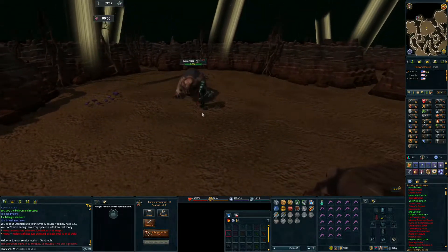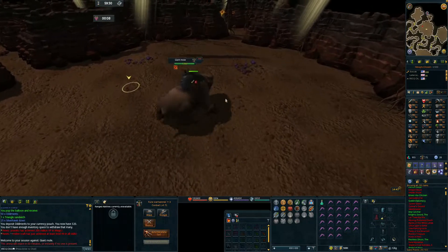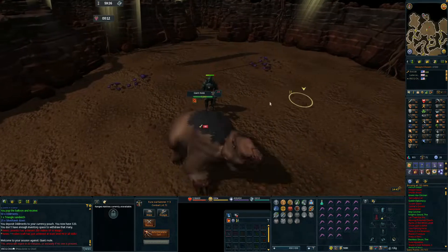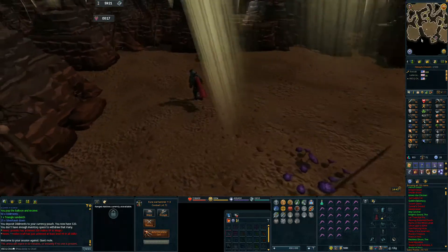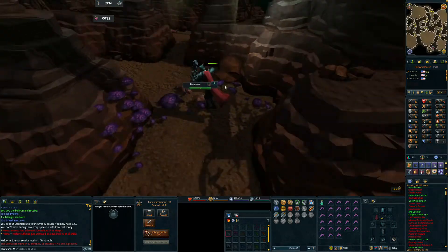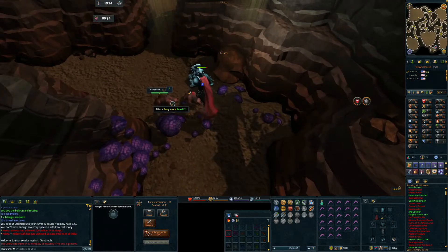What I'm gonna do is I'm gonna go in. I'm in legacy mode, of course, and I'm just gonna beat the shit out of it. My combat's only 71 and my defense is 50, so I'm not entirely sure. Okay, he's in the main room here.